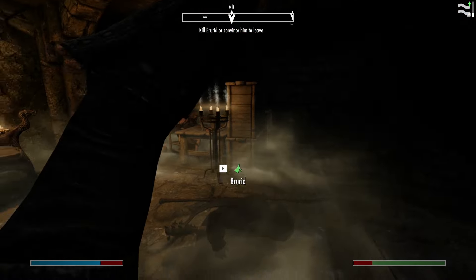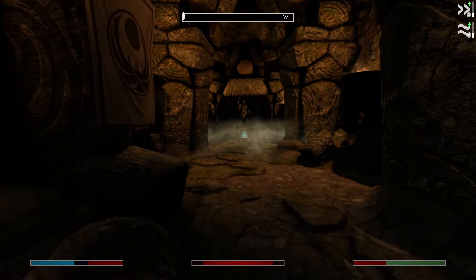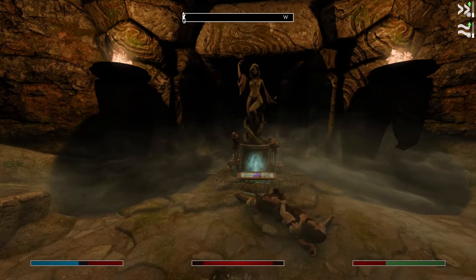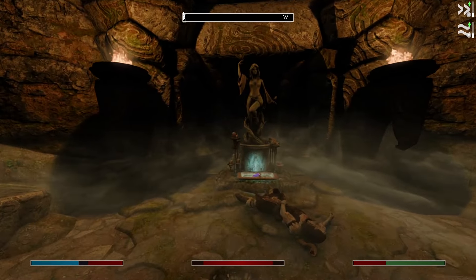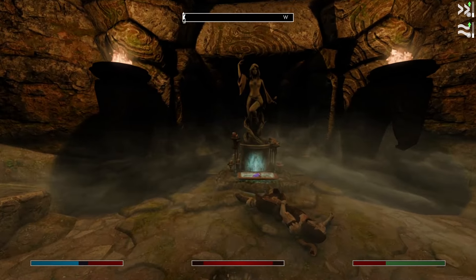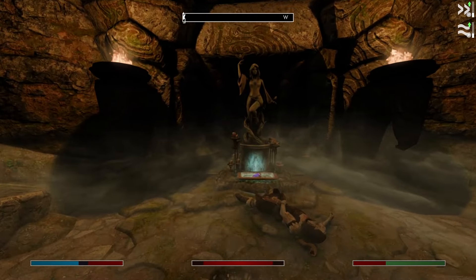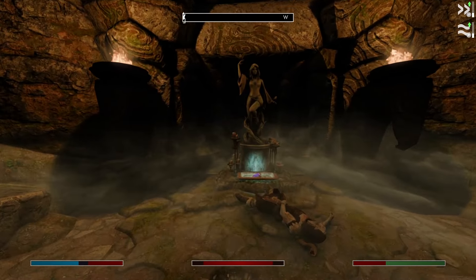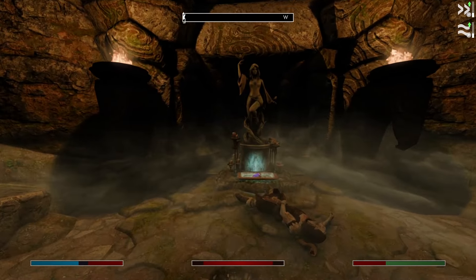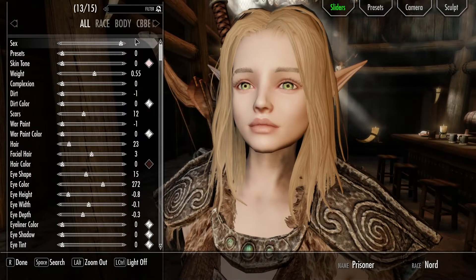Next we have a mod I've covered before: Wetness Effects — and no, this is not what you think. This is a graphic overhaul mod that works only for Community Shaders. Community Shaders is a lightweight alternative to ENBs made for people who want to play Skyrim on mid-range rigs while achieving 60 frames per second with some of the best visuals, without making your game look like a completely different game. Wetness Effects, as you can see, adds wetness effects that completely change Community Shaders. You don't need much to make vanilla Skyrim look its best while keeping great performance. I'll link my Community Shaders installation video in the description.